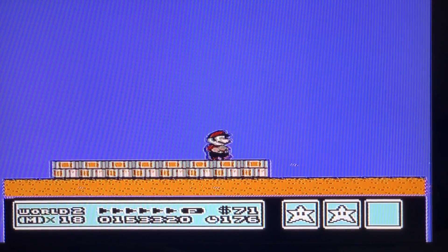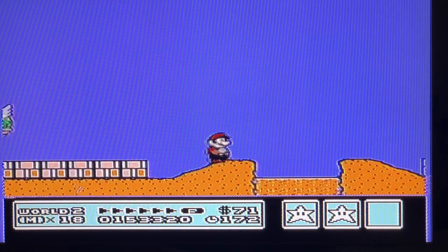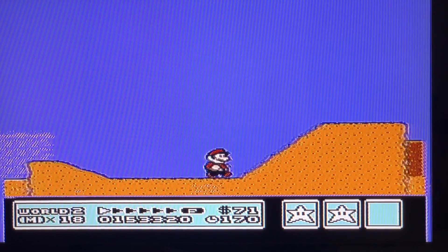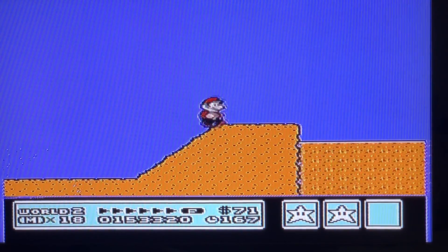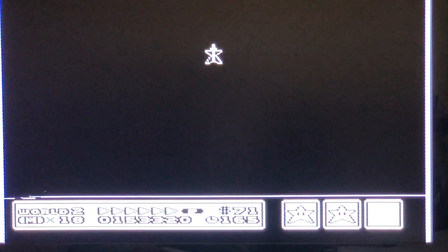If you don't get rid of the Sun right there, he is gonna keep coming down out of the sky and come after you for the whole rest of the level, and it makes it really nerve-wracking. But doing it this way it's a lot easier, and there we have it.